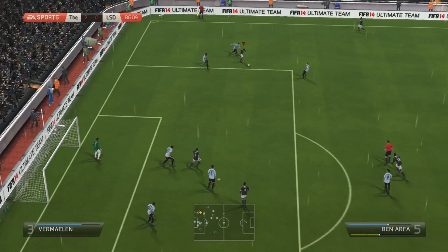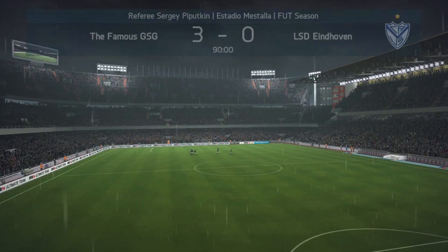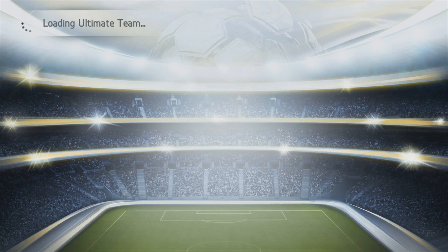We get a dribble goal going with Ben Arthur — a little bit of random stuff, but he manages to get onto the ball and put it into the back of the net. We win the game 3-0 and end off the episode that way. We'll most likely be back again tomorrow — thank you for watching, and I'll talk to you later.